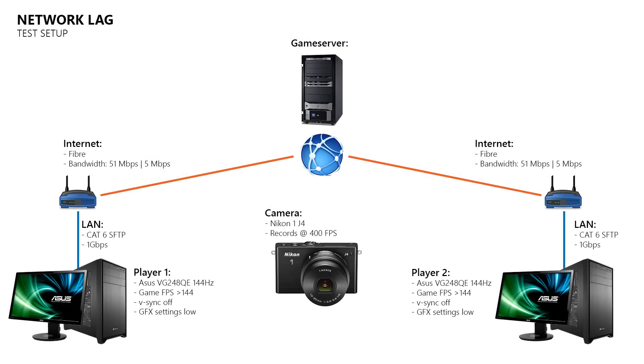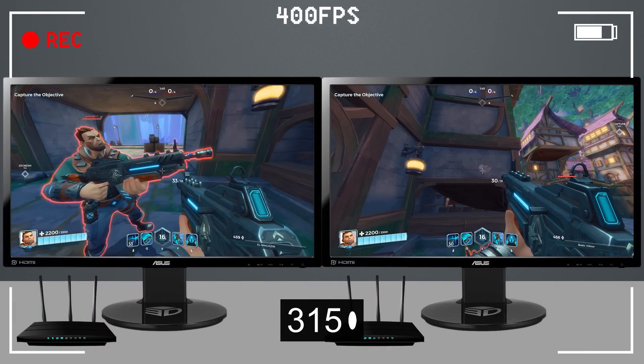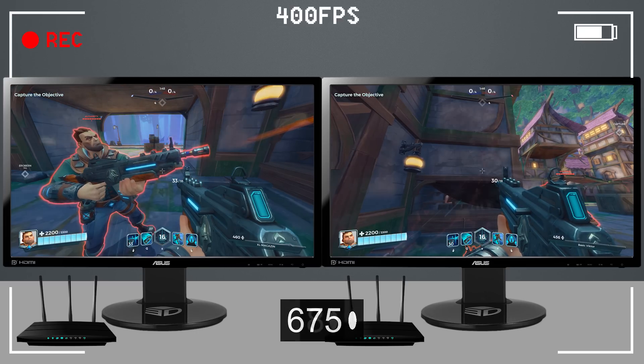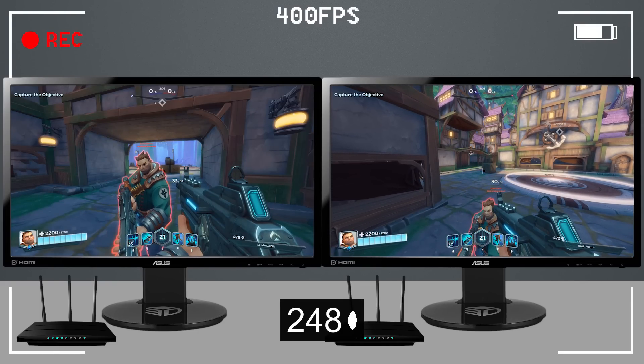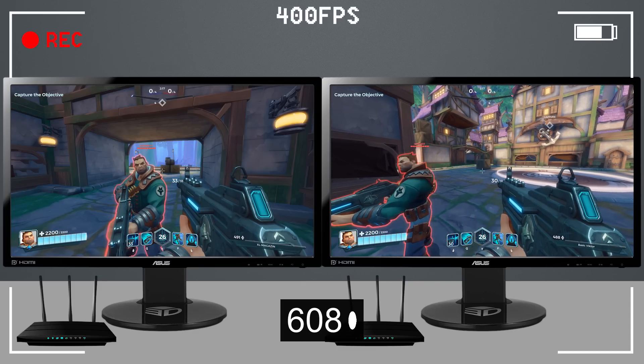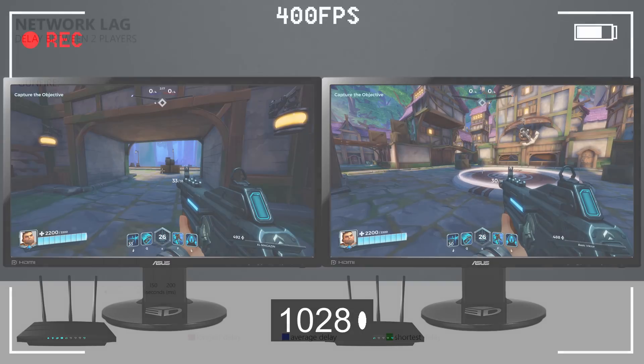To test this I use a high speed camera, two PCs where each has its own fiber internet connection and 144Hz gaming monitors on which the game runs at 150 frames per second, which Paladins limits your frame rate to. To measure the delays between the players I point my high speed camera at the monitors and then fire 20 shots with player 2. Inside the high speed recording I look for the frame where I see player 2 fired his gun, and then count the frames until I see the gunfire on the monitor of player 1. In addition to this gunfire test I also did two movement tests — in the first one player 2 jumps, and in the second test player 2 moves to the side. All of these tests were done 20 times, which then led to the following results.